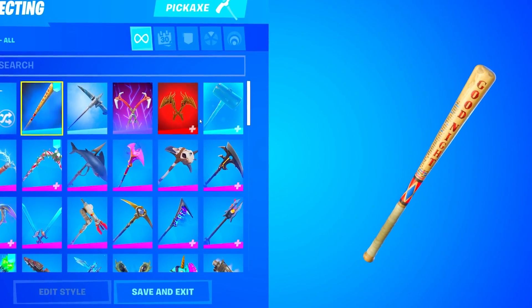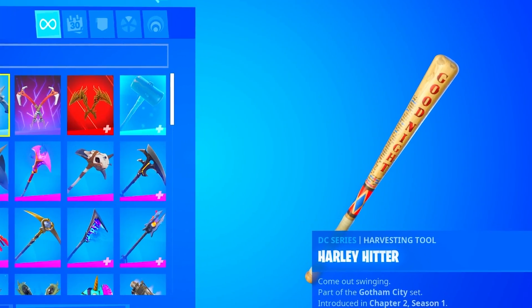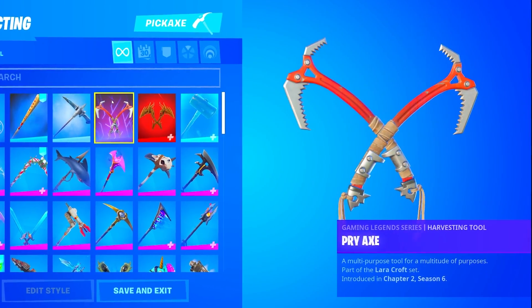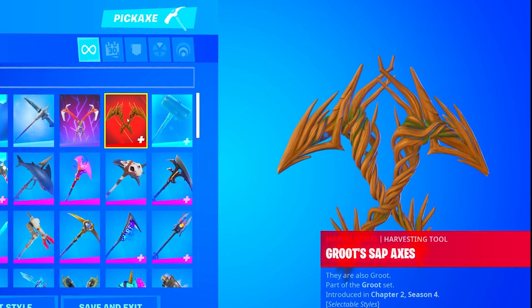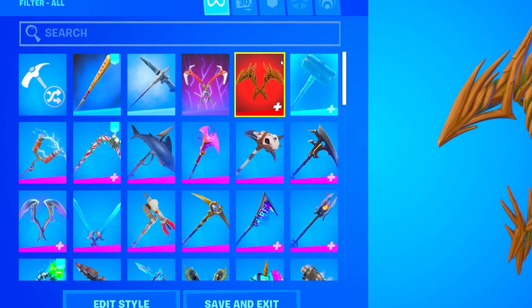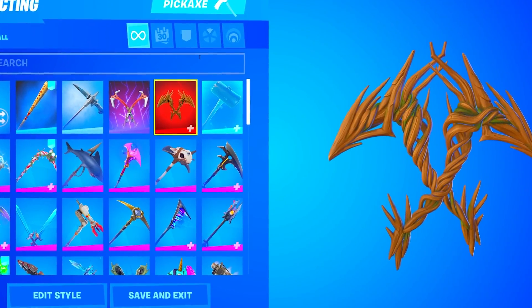We care more about the rarity of the pickaxes, so we're just going to start from the top. He has the Harley Hitter, which is actually a DC Series pickaxe, and it also looks like he has one Frozen Series axe, one Gaming Legend Series axe, and only one Marvel Series axe. Honestly it's fine, but I really do care about the series sets like the Marvel Series and DC Series because I think they are so dope.